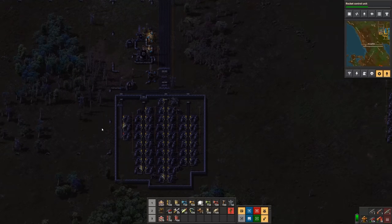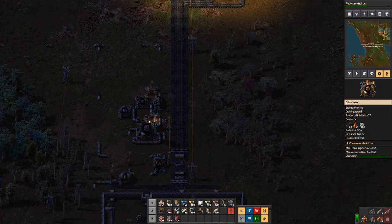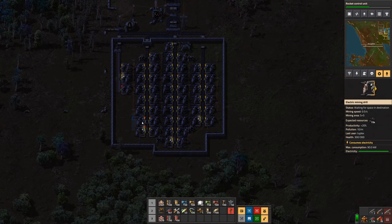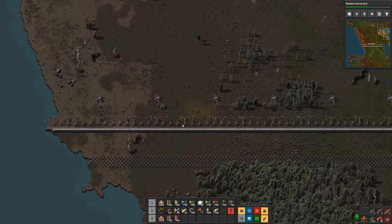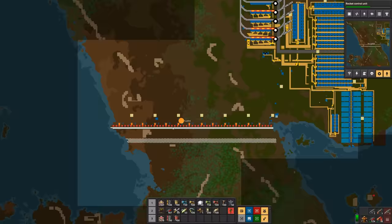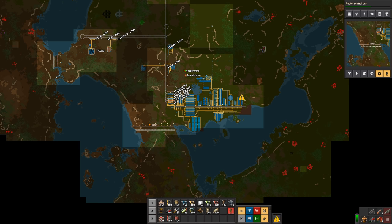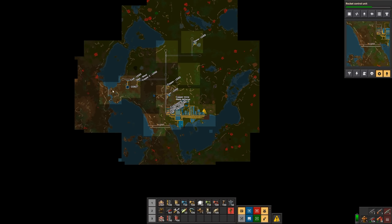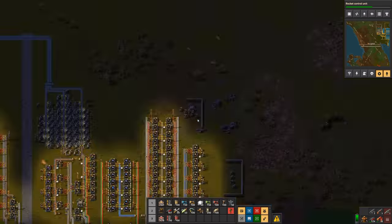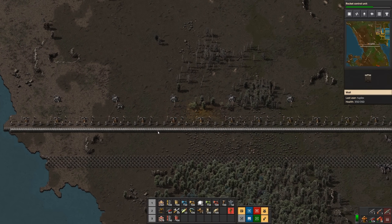Last time we built this wall which is doing fine. We're feeding it light oil from coal liquefaction, which seems to be running just fine. Since then I've put this wall over here on the southwest — I was actually getting quite a few attacks coming up and around this body of water, so at this point the west and south are pretty well covered.